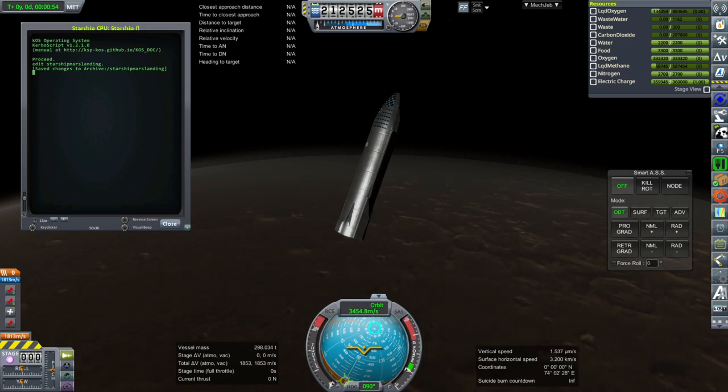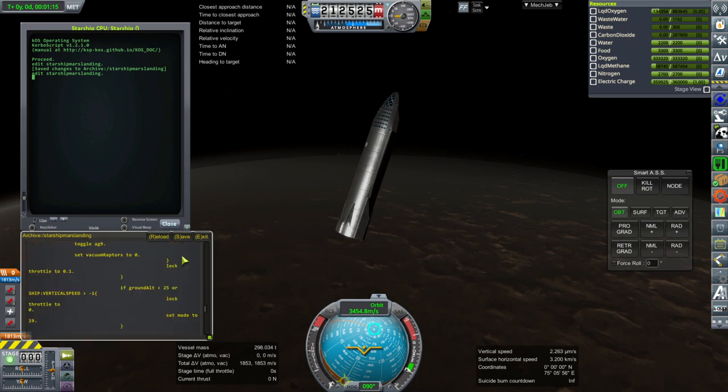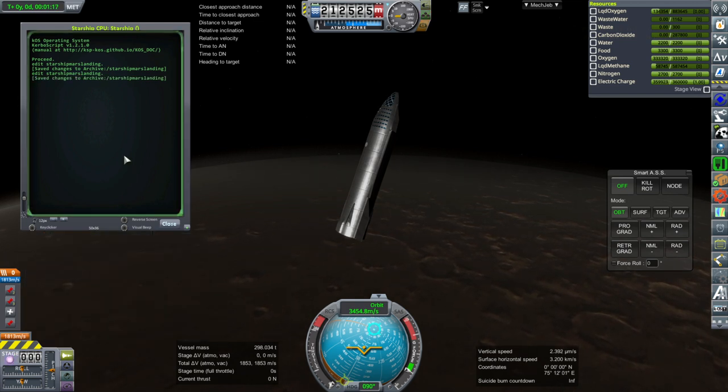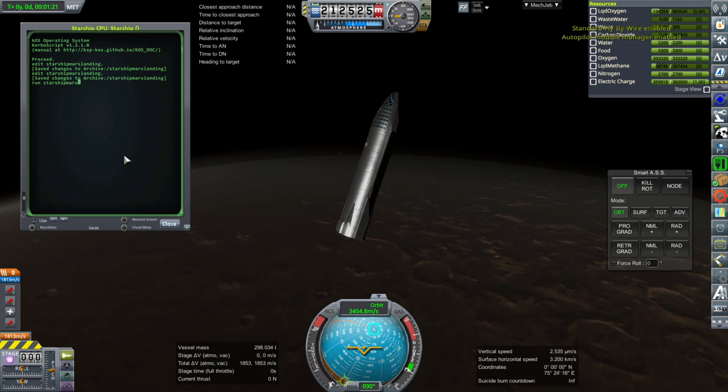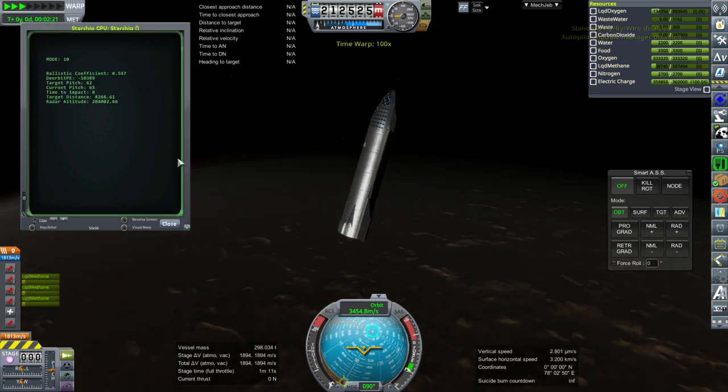It was a tricky business because first of all we have to get the balance on Starship right. Its center mass and center lift have to be in exactly the right place, as far as I can tell, within one meter. So there's not a lot of fudge room. This current Starship has a load of 60 tons on the top end, but of course that varies, so we will have to make adjustments depending on that load.